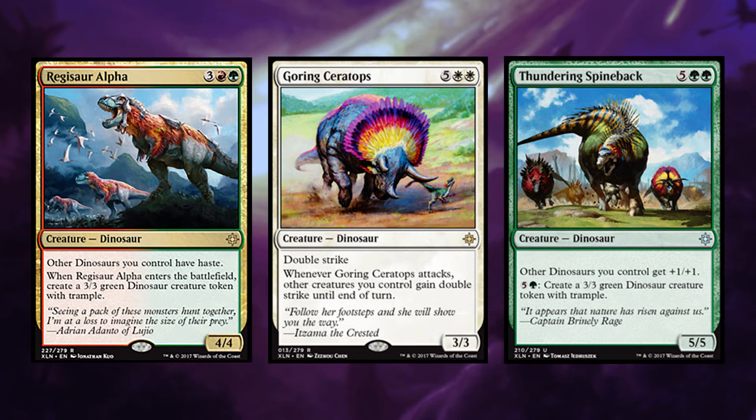Regisaurus Alpha gives other dinosaurs you control Haste, and when it enters the battlefield, creates a 3/3 green dinosaur token with Trample. Goring Ceratops has double strike, and when it attacks, other creatures you control gain double strike. Thundering Spineback gives other dinosaurs you control +1/+1, and you may pay 6 mana to create a 3/3 green dinosaur with Trample.